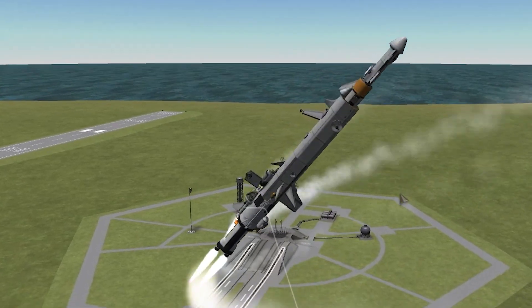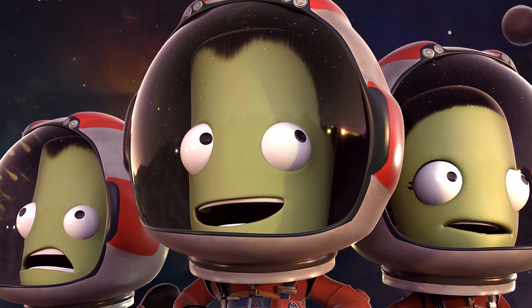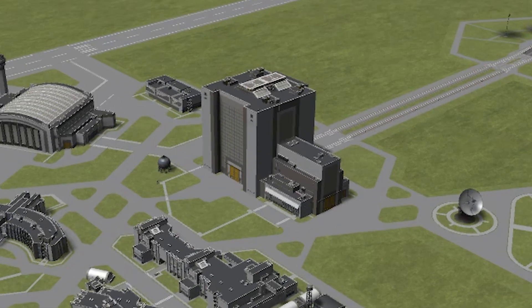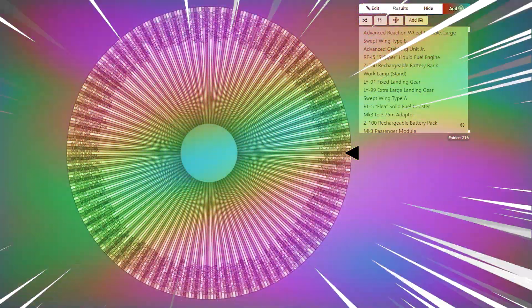Today, I will be building the greatest spacecraft of all time in Kerbal Space Program, with only one goal in mind: get Jebediah Kerman to space. The rules are simple - whenever I enter the Vehicle Assembly Building, I must add one part chosen randomly by spinning the Wheel of Procurement. Whatever the almighty wheel decides, I must obey.